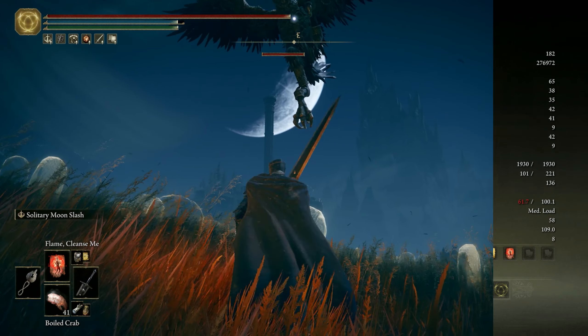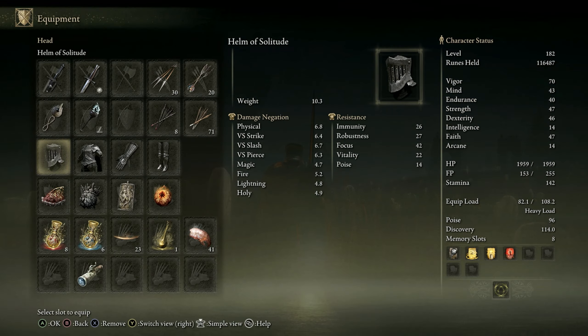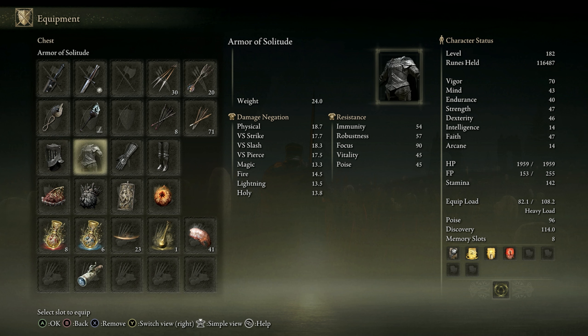Inside, we will need to face off with the Black Jail Knight, and he is fairly difficult. I found the Blasphemous Blade to work pretty well, but watch out for his Gatling Crossbow and Weapon Art attacks. Upon his defeat, we will get the Armor of Solitude and Greatsword of Solitude.